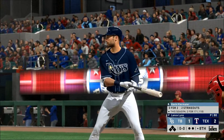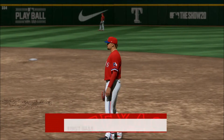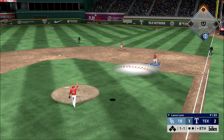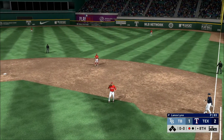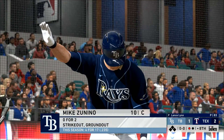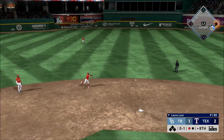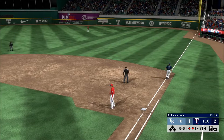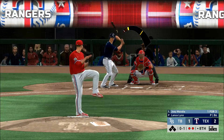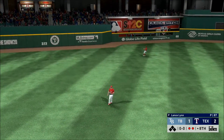Coming to the plate — Kevin Kiermaier. Ronald Guzman comes on as a defensive replacement. Popped up — Guzman is there, looks it into his glove, and there's one gone. Here now is Mike Zanino — grounded back up the middle, Odor is there, throw — and he's called out on a close play at first. So the batting order turns over — Solak grabs it to retire the side.